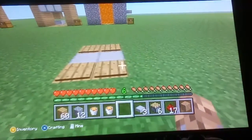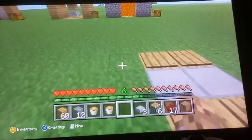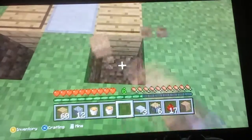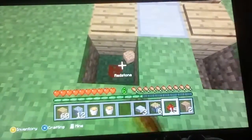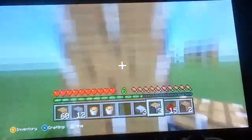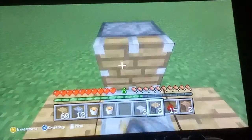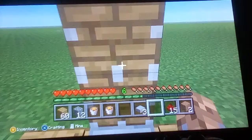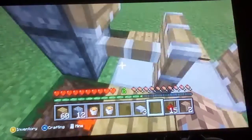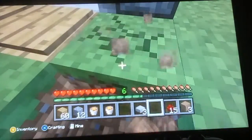Now that should be working. To the right of this build we are going to break these two blocks right here and place redstone here and here. Then I'm gonna come over here and place three pistons — one, two, three — facing in towards these slabs. Same thing over here: one, two, and three. If you step on the first plate, that one should be working — that's what we want to see.